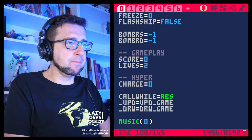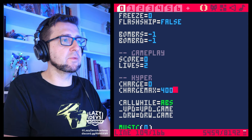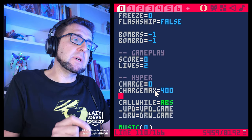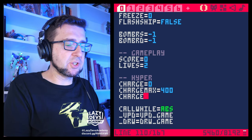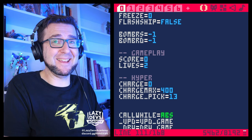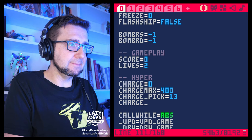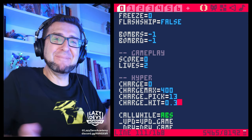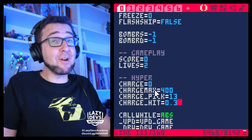We want to have a charge variable charging up, and a charge max. I'm going to set it to 400. We're putting them in variables because I want to be able to tweak them a little bit. Eventually when everything is set in stone, we could remove them and just hard-code those values. I also want a charge for pick — I figured out 13 is good — and a charge for hit, which is going to be 0.3. I'm delivering to you the value of prototyping: figuring out those values took a while. Maybe they're wrong, but they felt good.